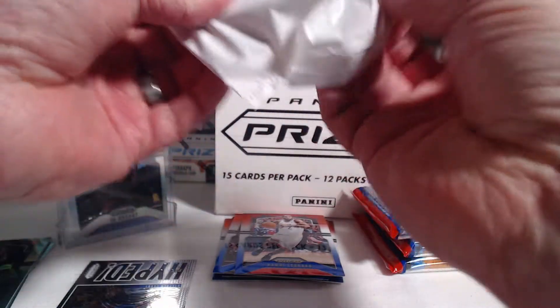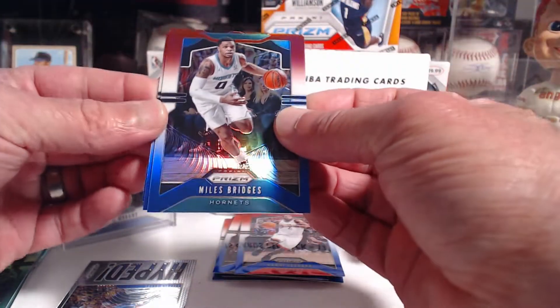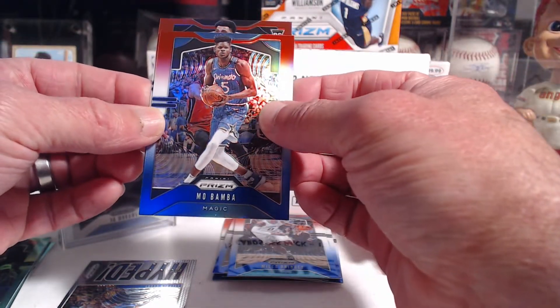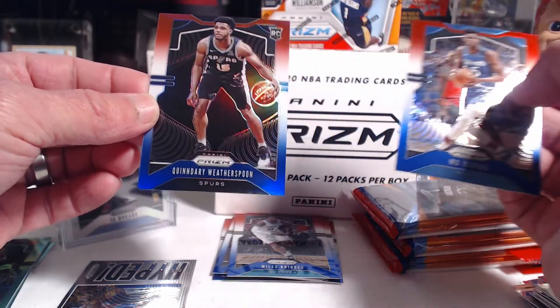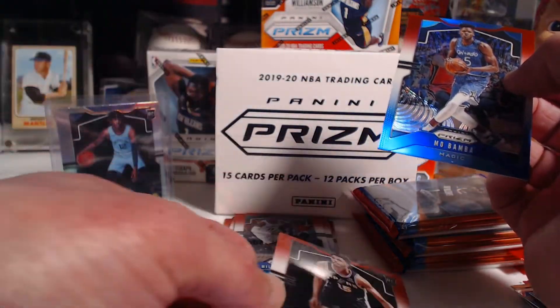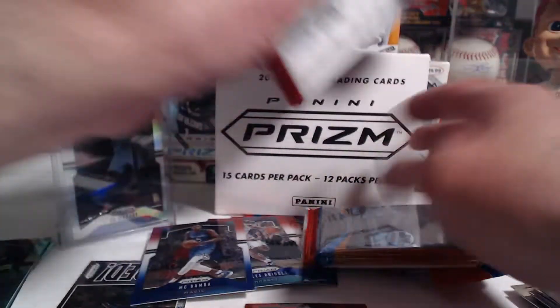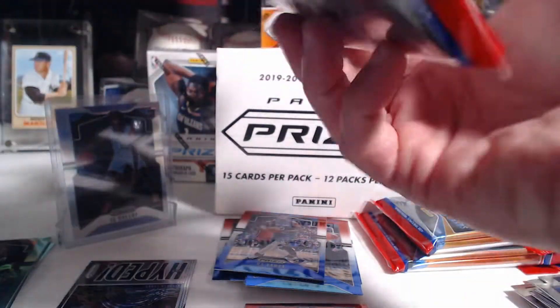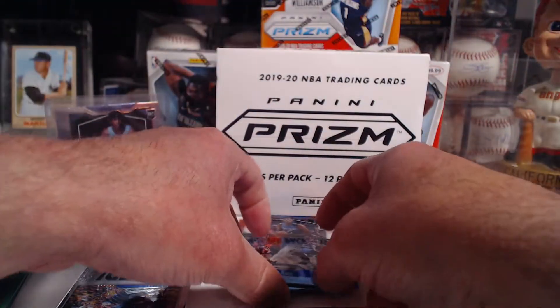So we did get a silver rookie — very nice, but not the one I was hoping for, obviously. We've got Milas Bridges, Mo Bamba, and here's our first rookie — that is Weatherspoon, red, white, and blue Weatherspoon. Getting better. All right, that was our halfway point — keep on ripping.